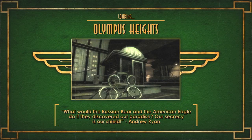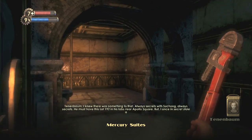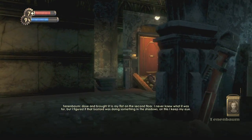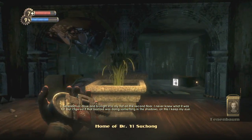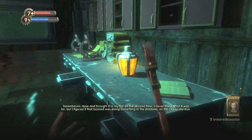Moving on to the level Olympus Heights. The first one is when you enter the Mercury Suites — the area with all the apartments. You want to head to the left and head to Suchong's apartment. So once you see this tree right here, head to the left — it's the room next to the vending machine. And it is right here. And what you want to do is you want to go straight into the water and take a left. And on this desk should be your first tonic.